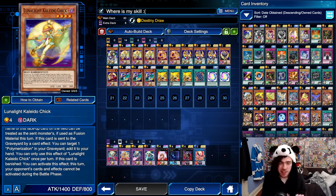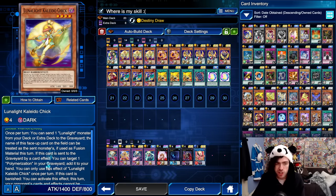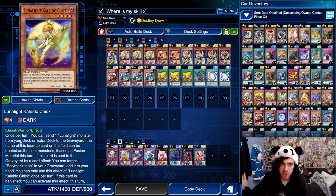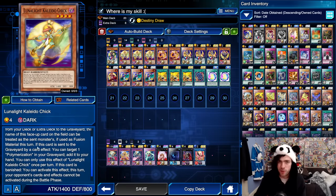This card also has some bonus effects. If this card is sent to the graveyard by card effect, you can target one Polymerization in your graveyard and add it to your hand — once per turn. Keep in mind that only applies to the Polymerization search; you can actually use the first effect of this card as many times as you like, as long as you can keep bouncing it back to the field — it's not a hard once per turn. Finally, if this card is banished, your opponent's cards and effects cannot be activated during the battle phase, which can sometimes come up against things like Drowning Mirror Force.